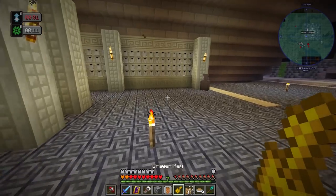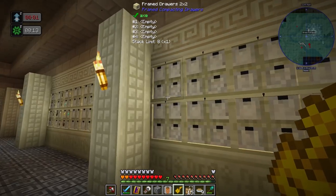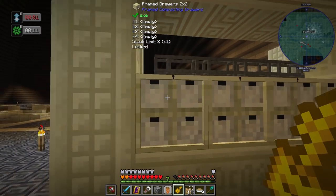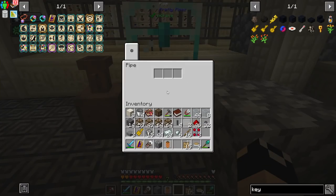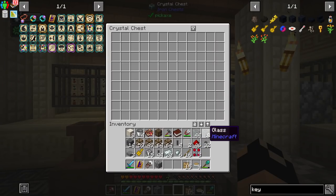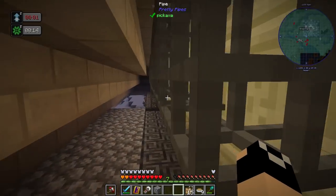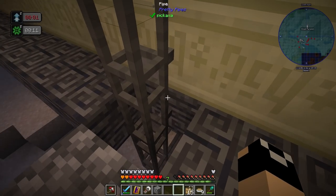There's our drawer key. Since we don't have the drawer controller yet, we'll manually lock all our drawers so we can control what goes into them. Whenever I add additional drawers I'll just have the key in my offhand. Now we can open up this pipe and put in the high extraction module — we're not going to filter it at all, just extract everything. If I throw in glass it doesn't go anywhere, but scented sticks get pulled out and sent off.